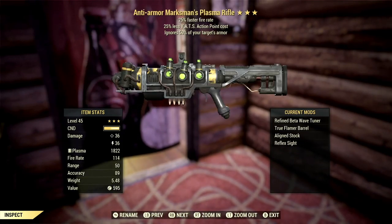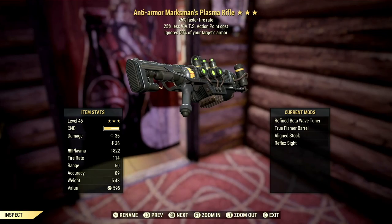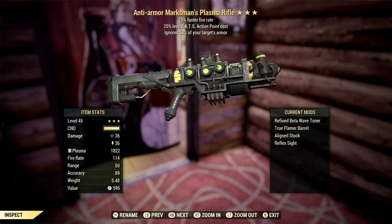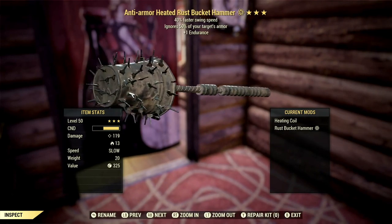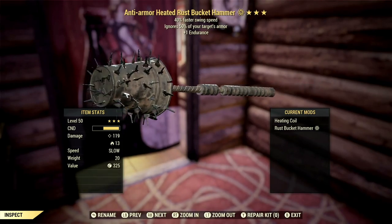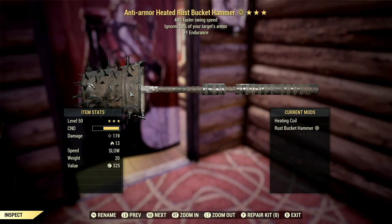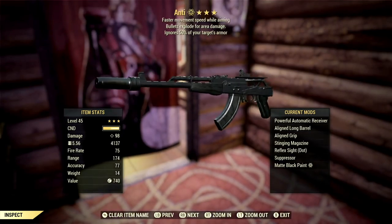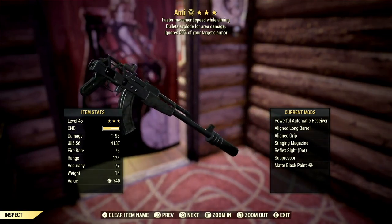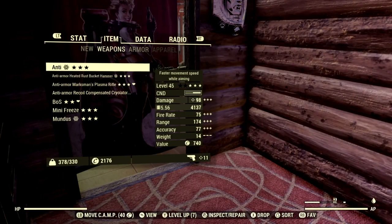I'm also going to be using my Plasma Rifle. I'll be testing these on mobs and on other players so you get to see what they actually do. I also have my Heated Rust Bucket Hammer with faster swing speed, and my explosive Handmade fitted with the anti-armor perk.